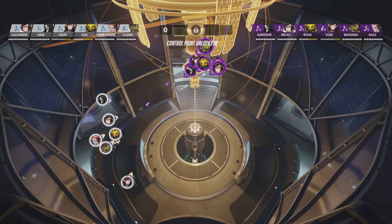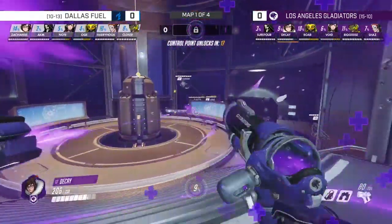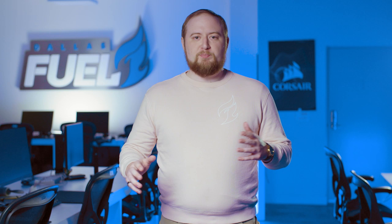Now, while neither team controls the objective, this is called a neutral advantage, or simply fighting in the neutral. The reason for this is that no particular team has any incentive to play fast or slow — they just want to win this first fight.